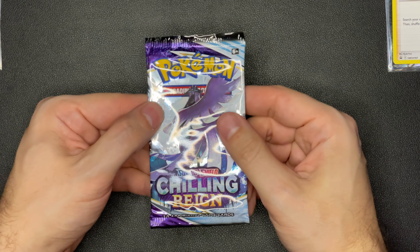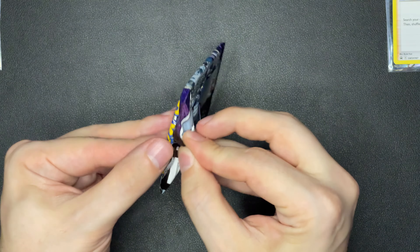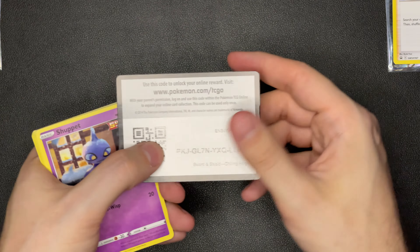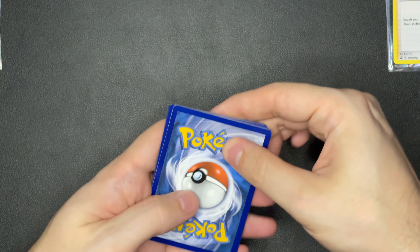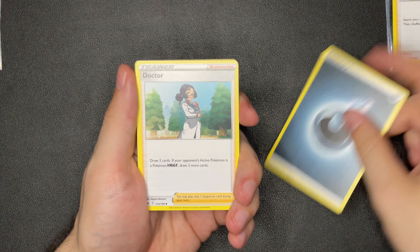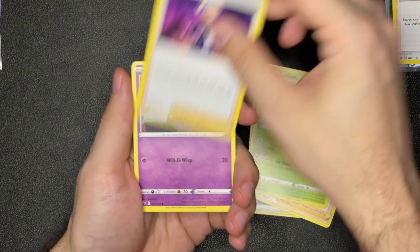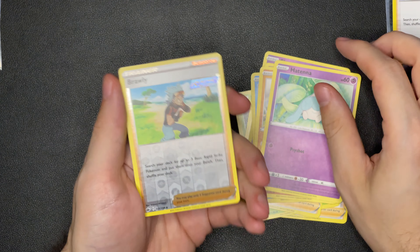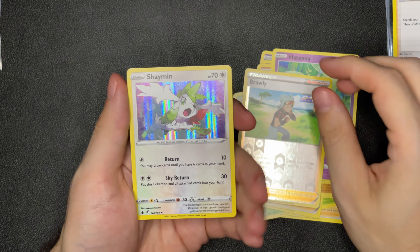Let's do Chilling Reign. Energy, Doctor, Ledian, Peonya, Shuppet, Castform, Ghastly, Kubfu, Hatena, Brawly, and Shaman — Hollow. Nothing crazy yet.